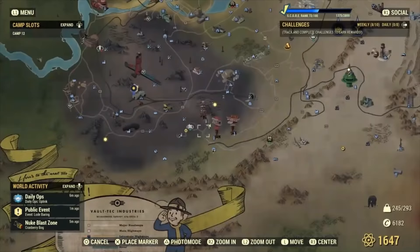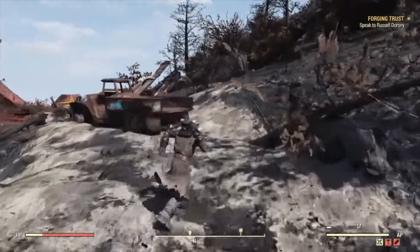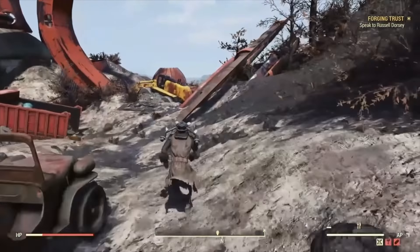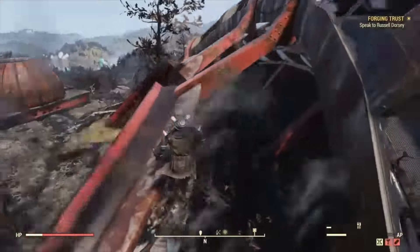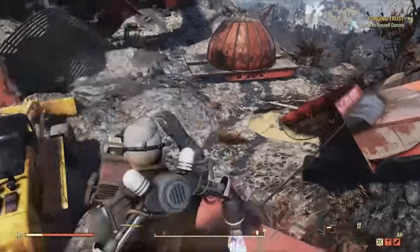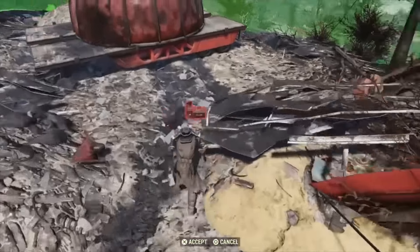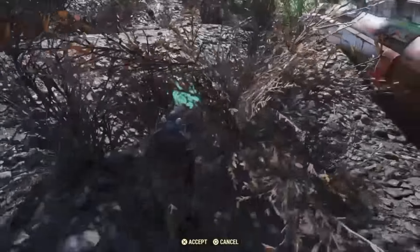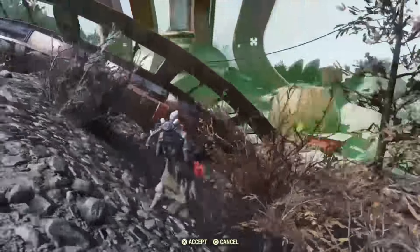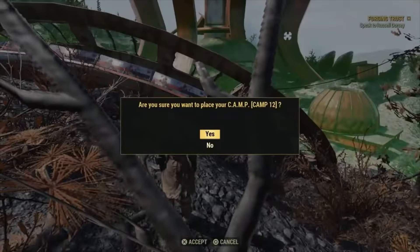First let's look at the map. We're right here — the unfinished mansion — and it is a location on the map. What that means is even if we can get up to the top of that tower somehow, we can't just place our camp down on top of it because there is a boundary. But the cool thing about this game is location boundaries are domes, not cylinders. That means if it's possible to get our camp module down on something, we can place it above that space.